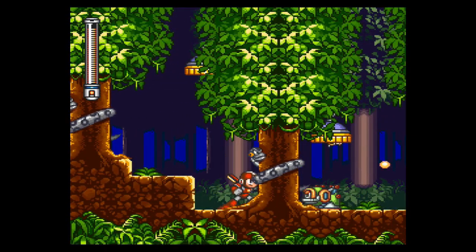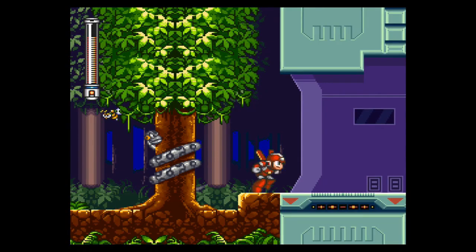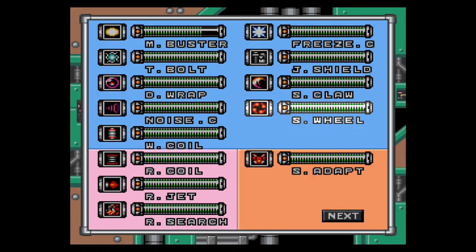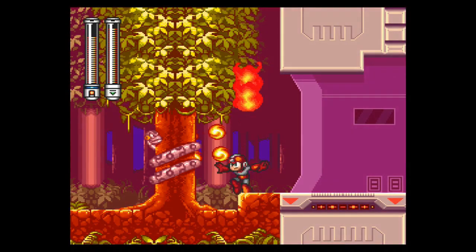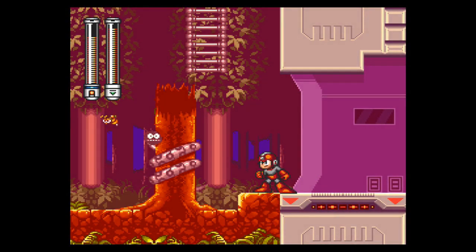As you can see, we're back in Slashman stage. Now the reason we're back here is we're following the words of Proto Man. He said use the flame weapon in the wooded area, so that's exactly what we're doing. The one tree burns and it uncovers a hidden ladder. No surprise, huh?